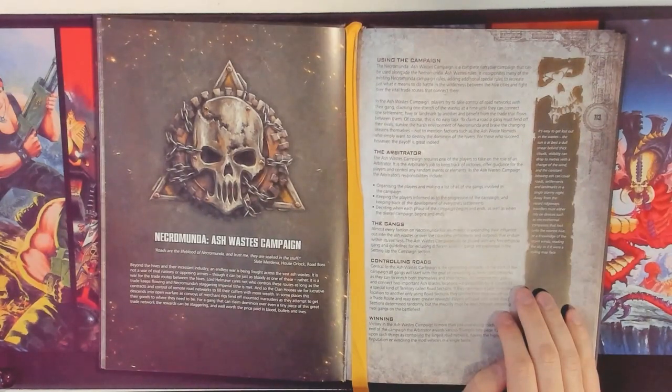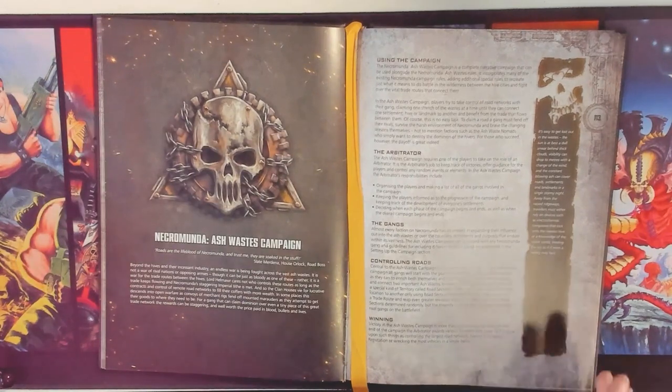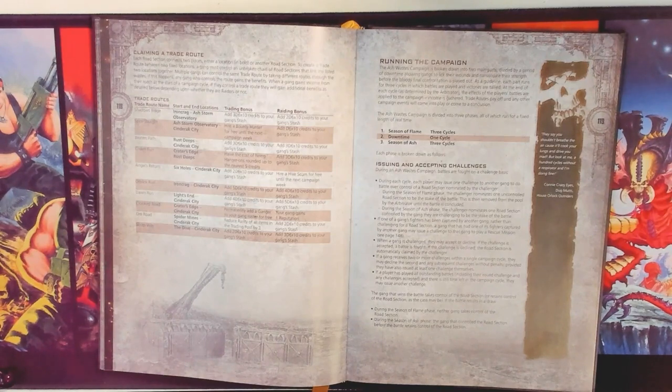In a Dominion campaign, you have three phases, and each phase consists of cycles — three cycles in the first phase, one in the second, three in the third. An Ash Wastes campaign has the same structure. Historically, before the Ash Wastes box set was released, Dominion campaigns were structured so that each cycle is one week, and within that week you play one game.